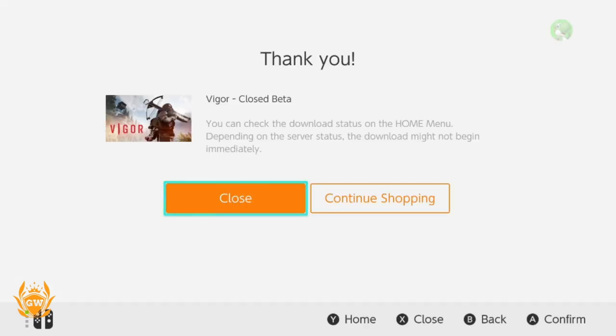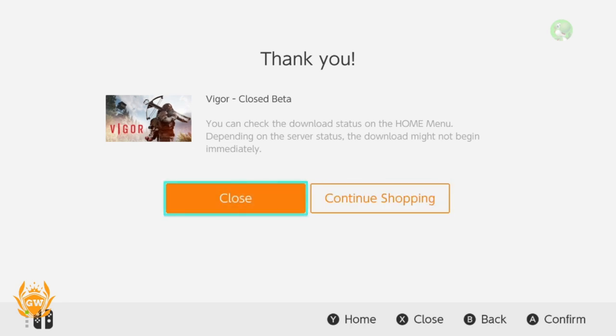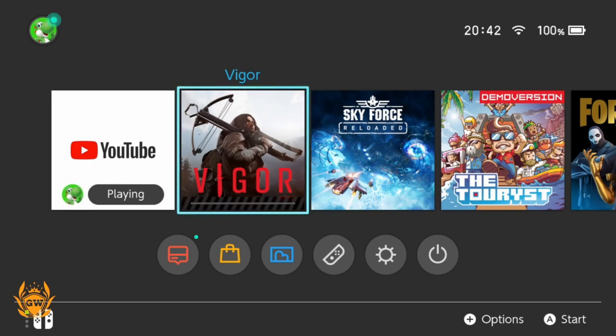Once you click Redeem, it will take you back. You can either continue shopping if you're going to pick something else up, otherwise just press Close, go back to the home screen, and you will see the download starting. For me, Vigor is starting to download.